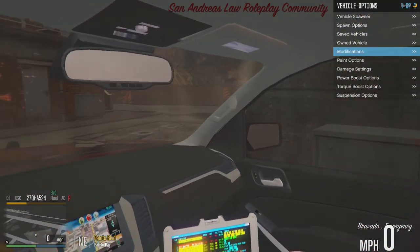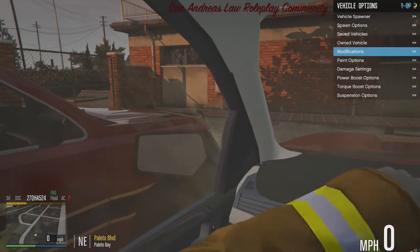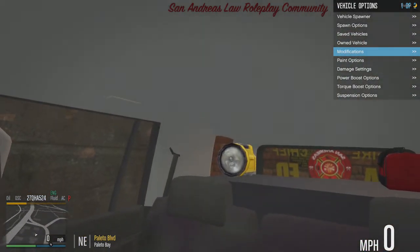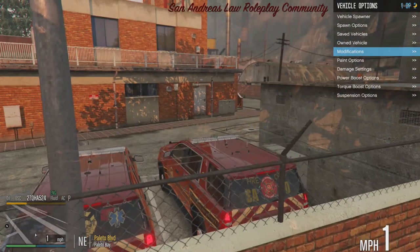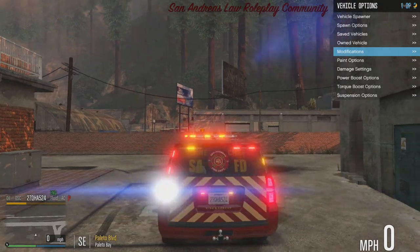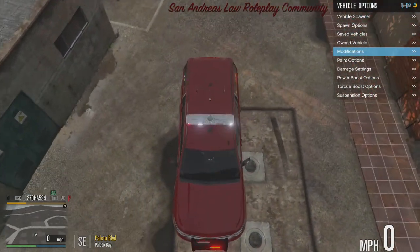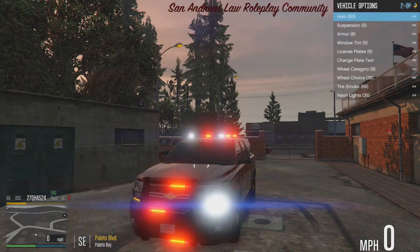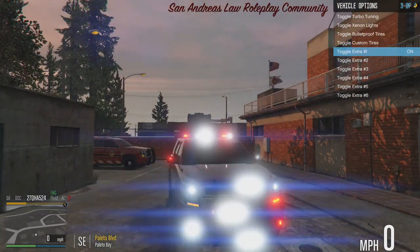The inside of this Tahoe looks amazing — the wheel actually turns with your hands, which is nice. Let's pull it out and flip on the lights. Exactly like the last Tahoe, just with a light bar on top. Extra one gives you less white lighting in the front light bar.